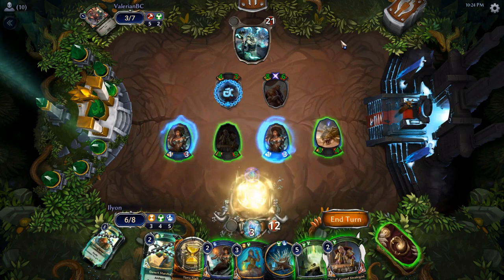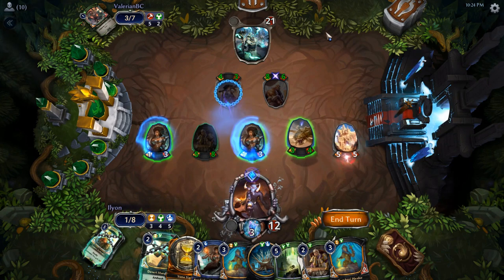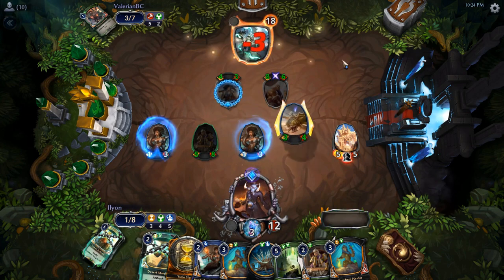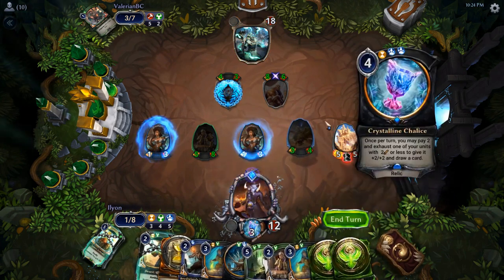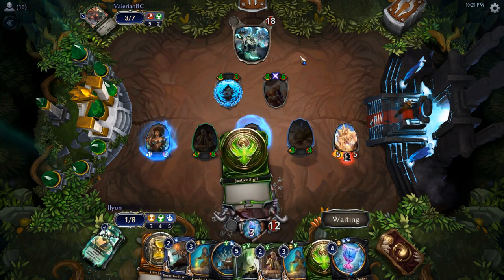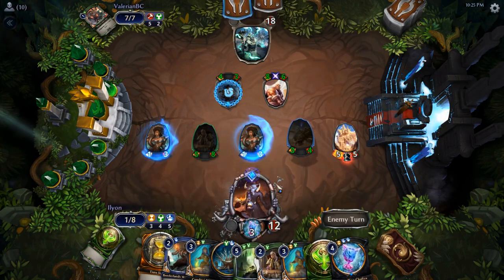Use Chalice. Stoneshell Walker — that's a pretty good one. We're gonna have to discard a few cards here, but that's okay. We've got chump blocks for days. Could have thrown away the Crystalline Chalice because I probably don't need more than one.